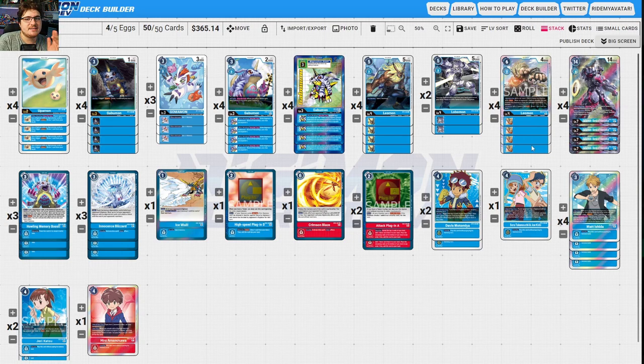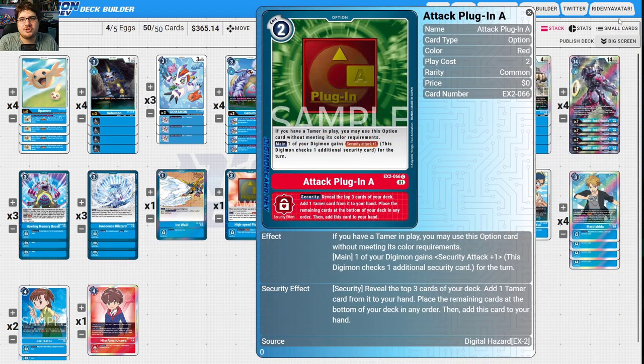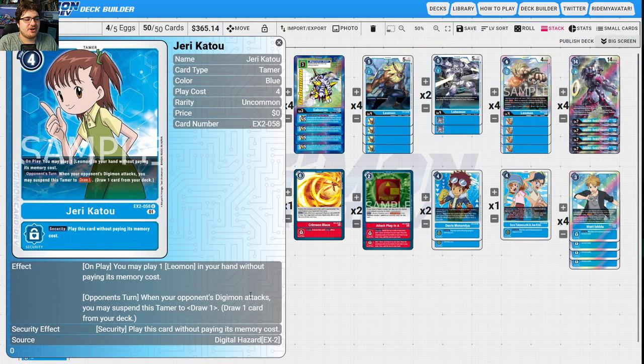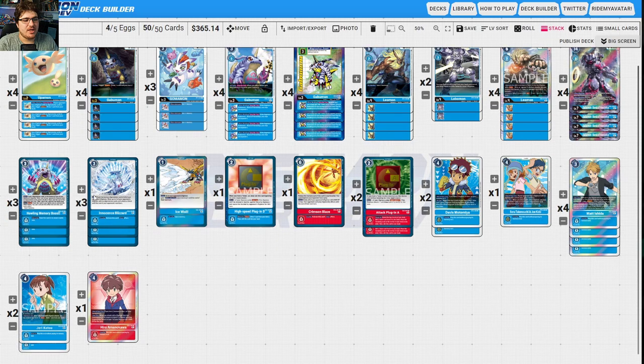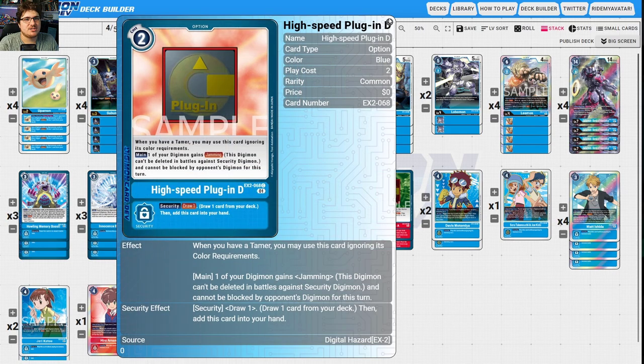Leomon doesn't really have a deck per se — he's more of a small engine. The best version uses Bonds of Friendship for multi-attacking because you can use the Attack Plug-In to give an extra security check. Leomon has the ability to be a Blocker, die, and gain you two memory and a draw. You may play a Leomon from your hand without paying its memory cost. On your opponent's turn, when their Digimon attacks, you may suspend this Tamer to draw — adding draw advantage. The Gabu-Bond package and Gomon are in here for the Leomon package.